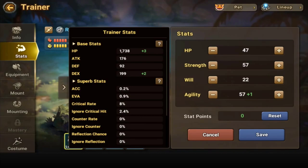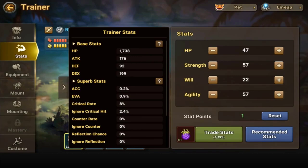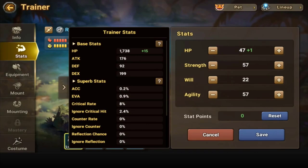Strength, will, and agility all give HP plus 3 and their main stat plus 2. If you want more specialized HP, for me it's plus 15 — so I would probably go with HP.